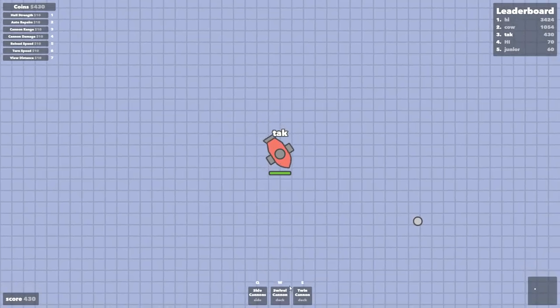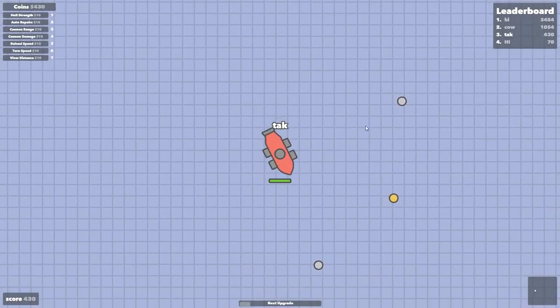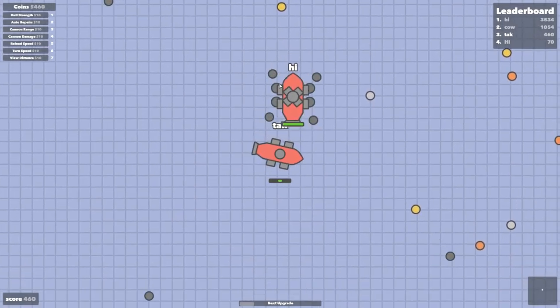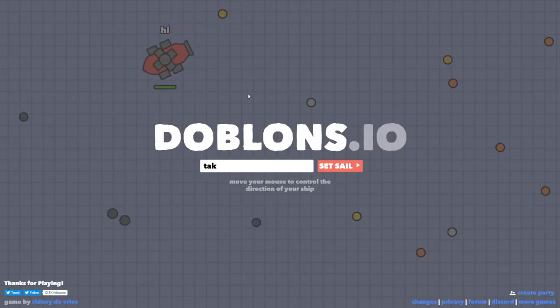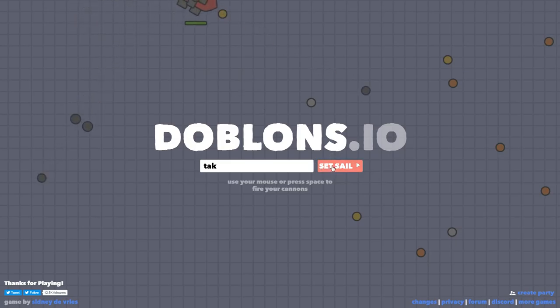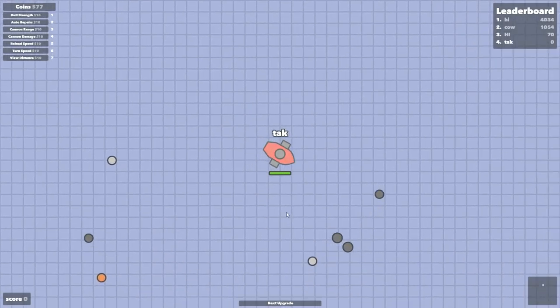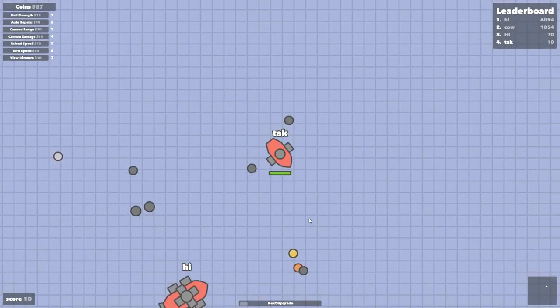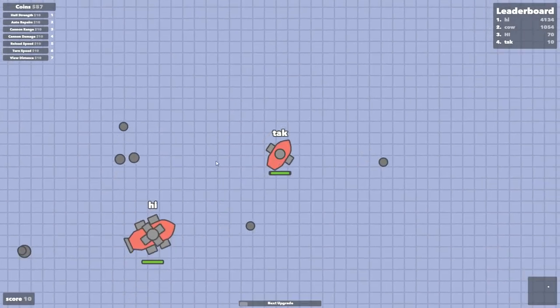I got enough to get one of these — going to go side cannons. Oh snap, that's sick! Holy crap, this guy's huge — look at my health! His ship is gigantic and he's got cannons everywhere. What the heck, how am I supposed to deal with this guy? He's got big cannons and big guns and I can't even get close to him.